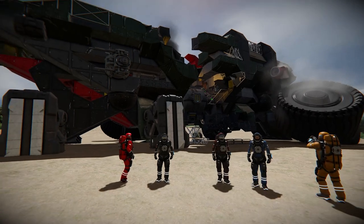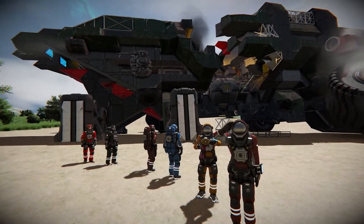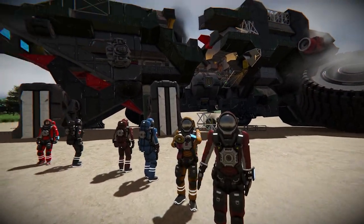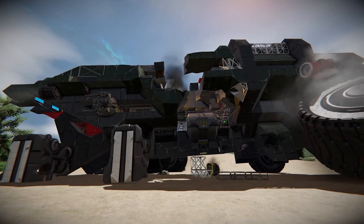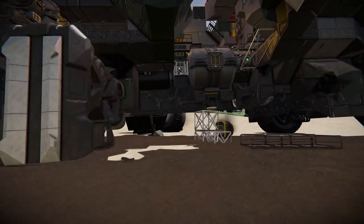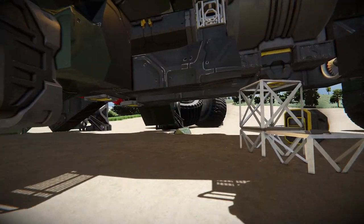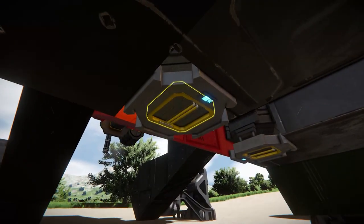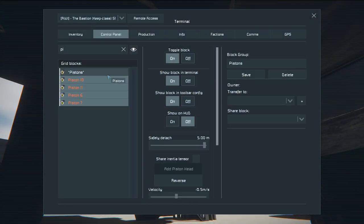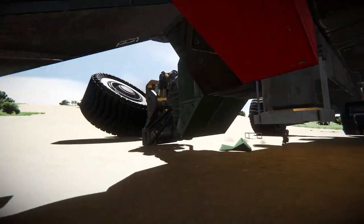Our mission today is to repair the bastion - we took a fair bit of damage last time. There's a wheel on its side over here; we've lost about three wheels. We're going to need to prop it up at some point. Luckily we have auto-jack systems underneath, so if I activate these we should be able to prop it up a little bit more.